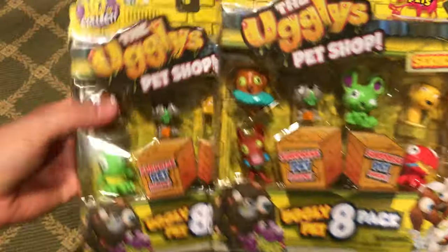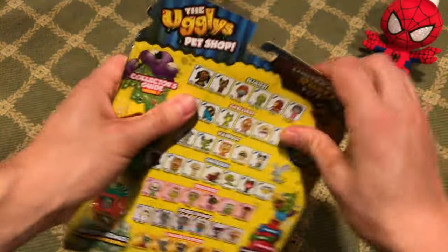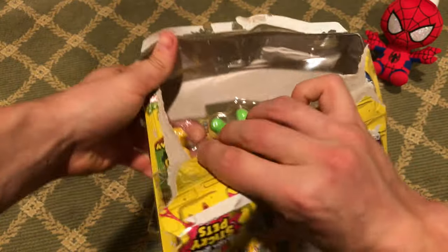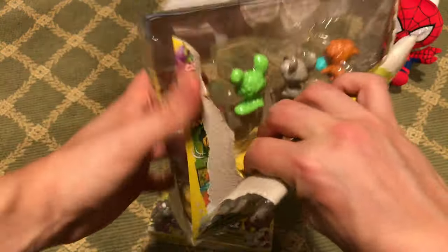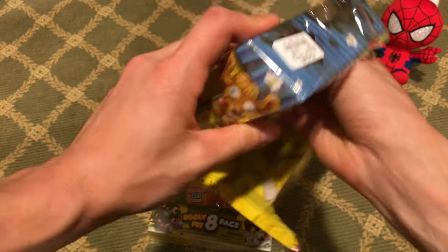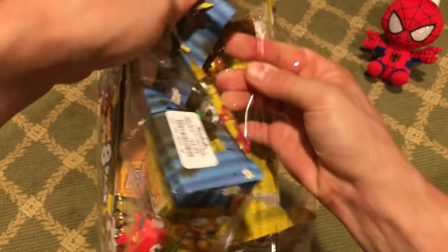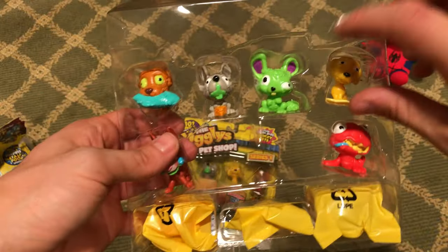Let's open up and inspect our Ugliest Pet Shop — here we go. Not too hard to open, you just gotta tear it apart. We're gonna save the special ones for last — they're actually hidden inside a bag so we can't even see them. We'll take out the other ones first and then inspect to see which ones are gonna be our special uglies. This is exciting — I'm hoping to collect all 101!